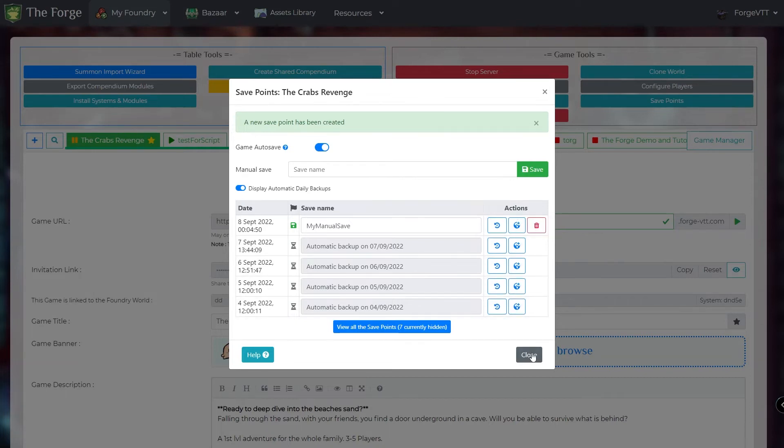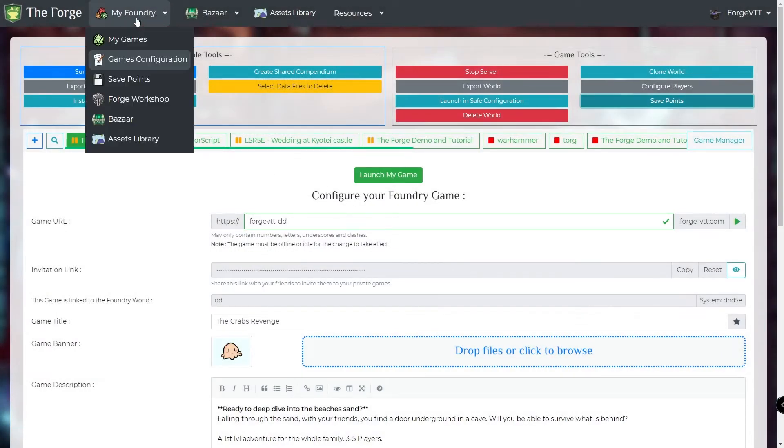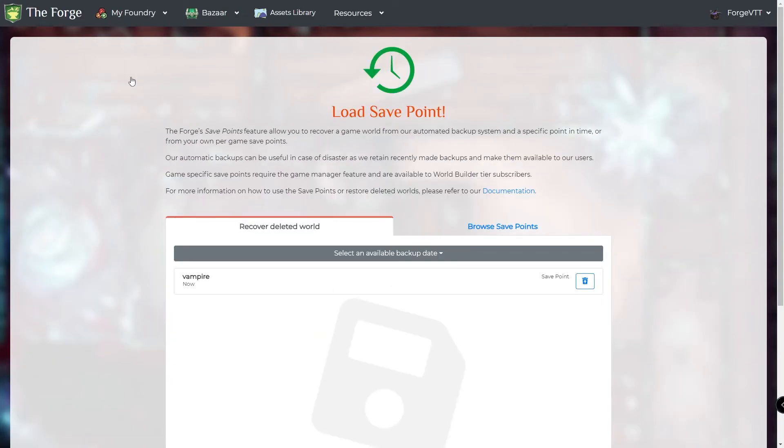This feature is also made for you to recover lost worlds that have been deleted. All you have to do is enter the new save points page by going to My Foundry. Then you'll have two tabs: Recover World and Browse Save Points. We will stay on the default, Recover World.